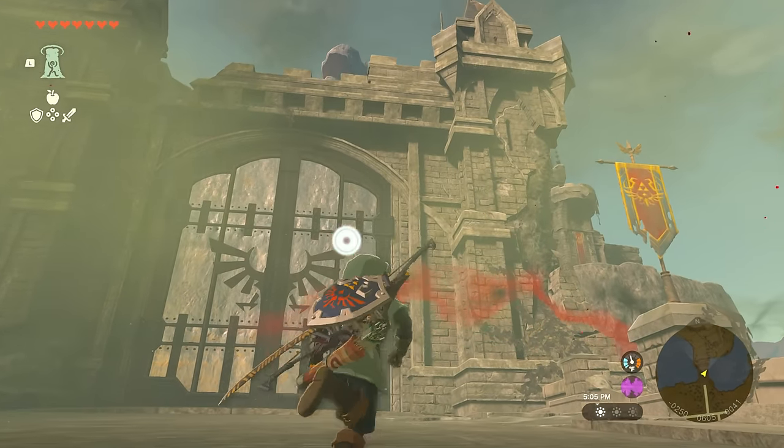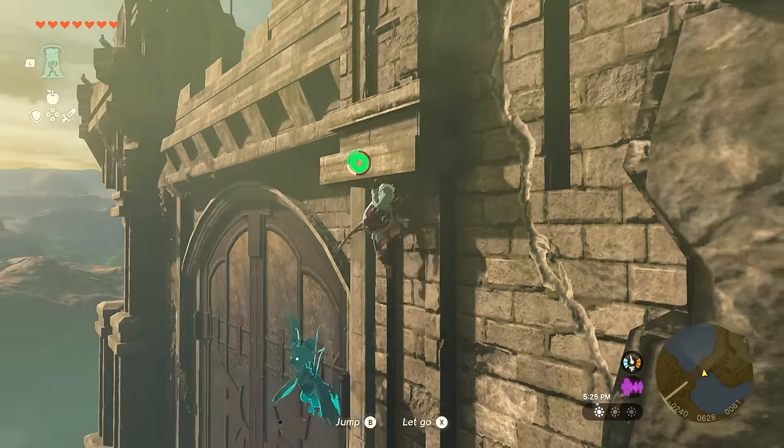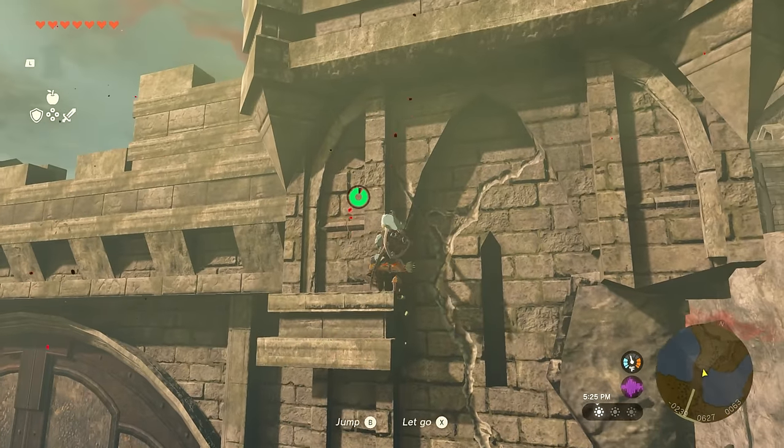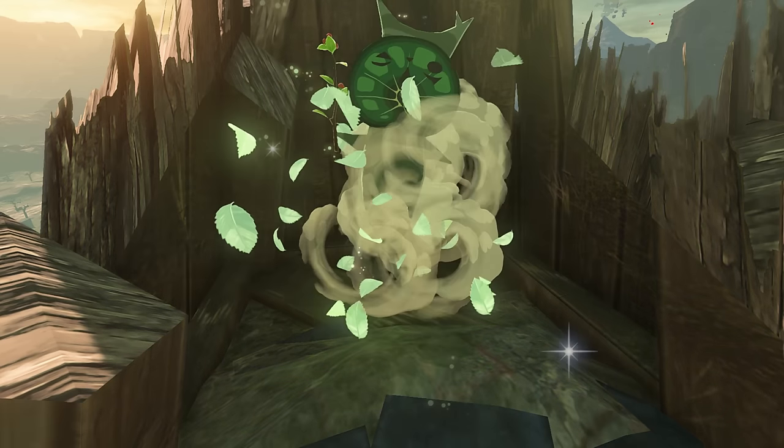From this point on you'll want to climb this tower on the right side of the gate. There's a midpoint you can use to rest before making your way all the way to the top. Once you reach the broken roof there's going to be another rock you can lift, and this is going to give you the fifth seed.